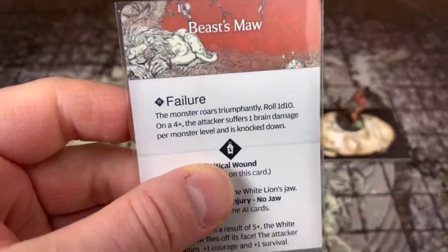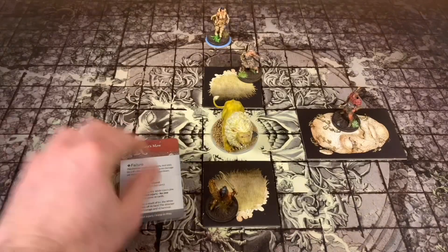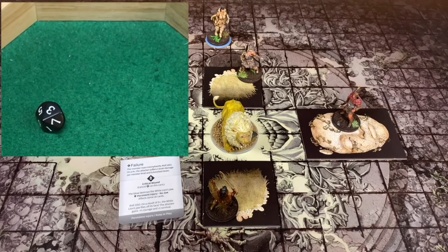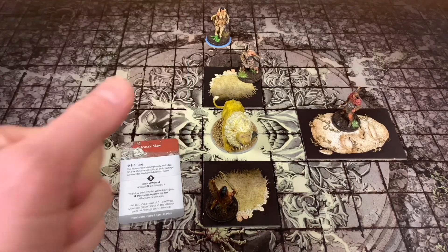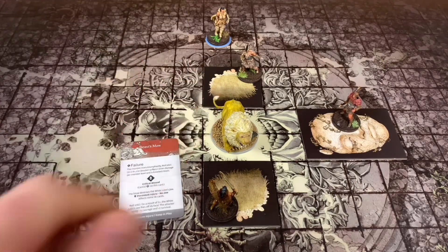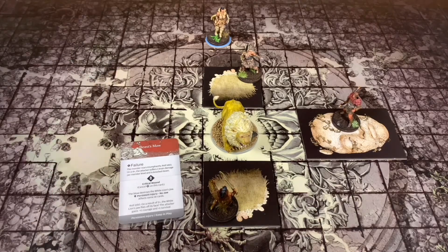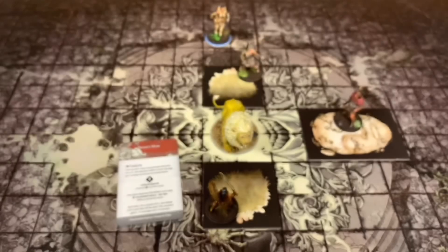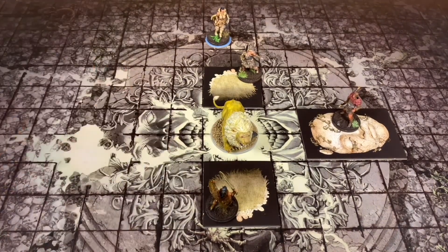We are going to be hitting the beast's maw. He's going to roll to see if he wounds it. He got a three plus nine is 12 - plus he's got two strength, so 14. Our beast's toughness is 14, so we were able to wound him - the failure reaction does not go off.